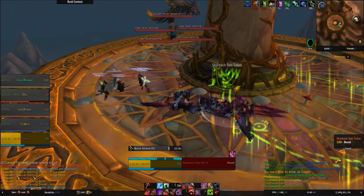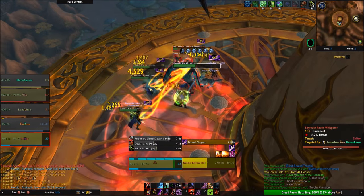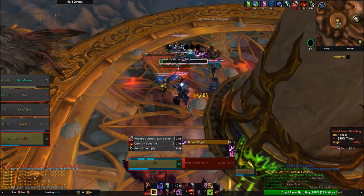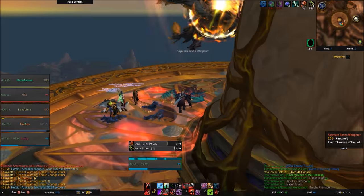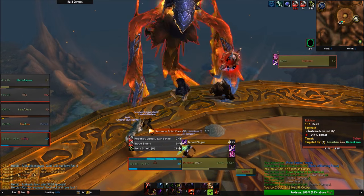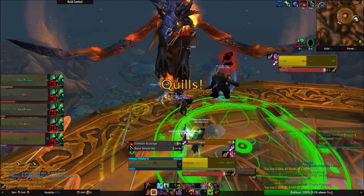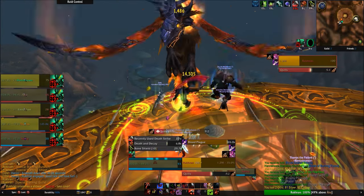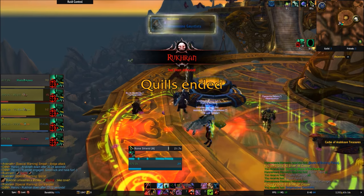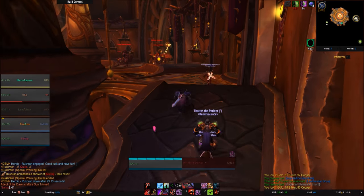Death Knights wear Plate Armor and primarily focus on Strength and Stamina, which will be on all your gear anyway. Instead, look for secondary stats — particularly Haste, Critical Strike, Mastery, and Versatility. Haste is your best stat, giving you more runes and more attacks to generate runic power, all leading to more survivability. Critical Strike is good for a guaranteed increased chance to parry along with possible critical strikes on your healing. Mastery increases your Blood Shield when you use Death Strike — that absorption shield on top. Versatility increases damage, healing, and reduces damage taken. Primarily look for Haste and Critical Strike first, with Mastery third and Versatility last.